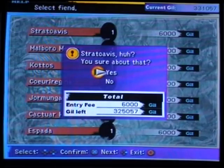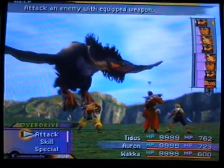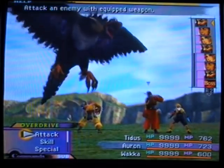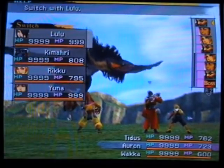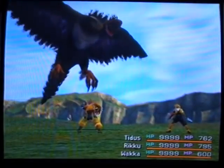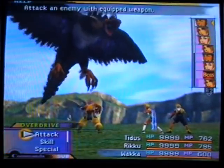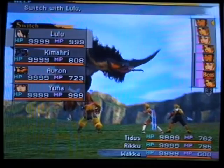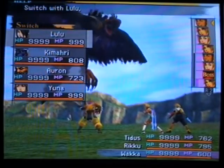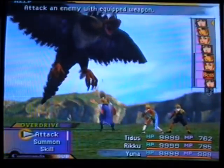We're going to start working on the area creations from the Monster Arena, created as a result of capturing enemies in every area of Spira. We start off here with Strativus. My party's been through the grid — I'm pretty far on the grid — so all these early battles are going to be pretty overpowered. I have everyone's celestial weapons fully powered up.